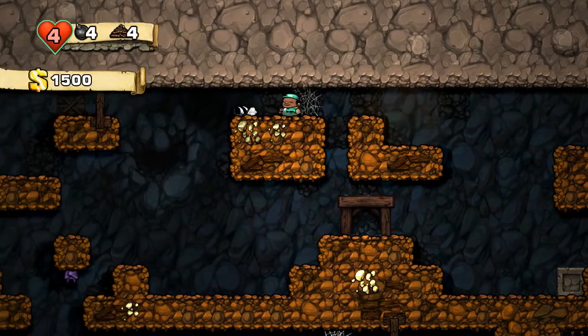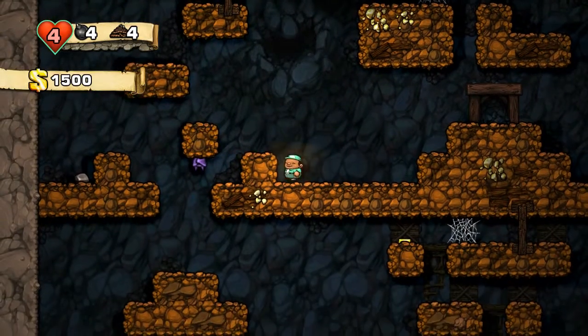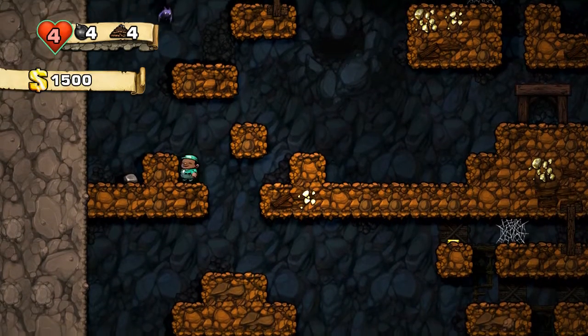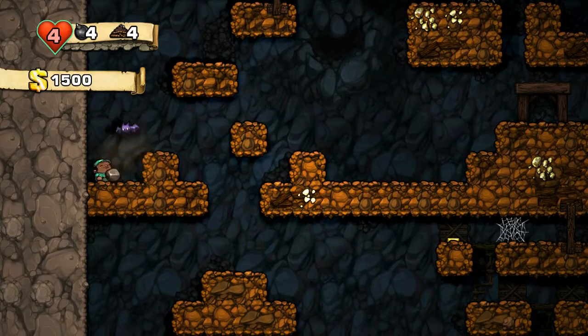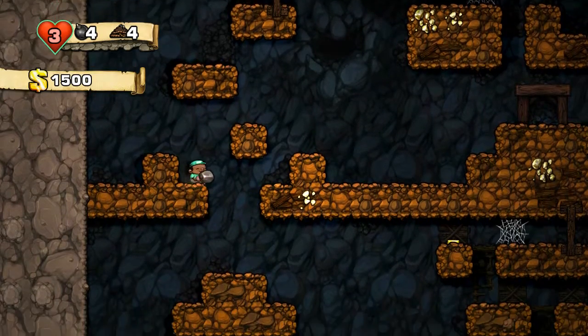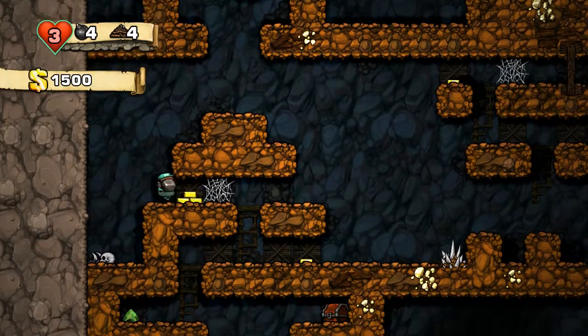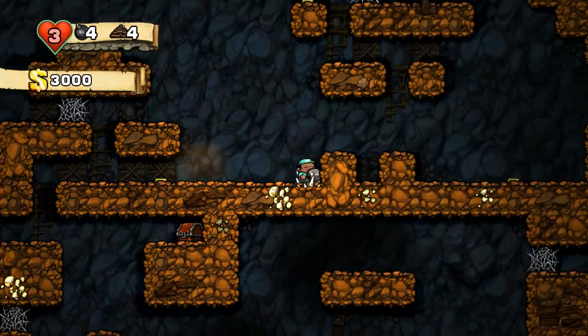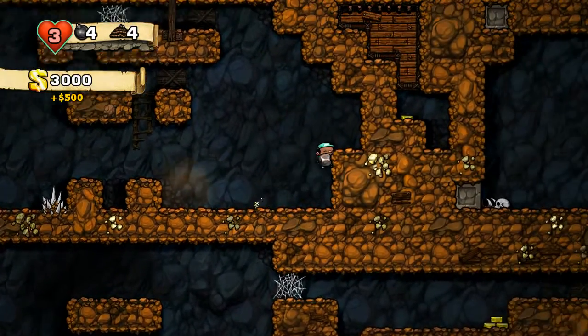We'll come over here. Oh, there are two bats — those are more bats than I want to deal with. So we'll just take care of that one. And then I hit myself. Damn it. That was not ideal. Let's pretend that one didn't happen. I mean, I only have three health now, but still.